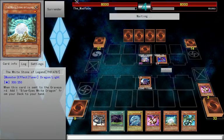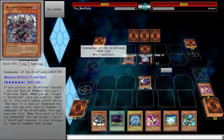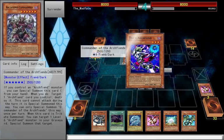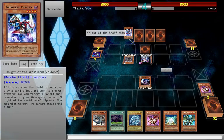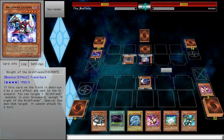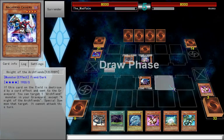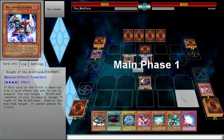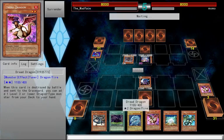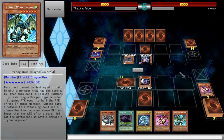It is time for the main phase two. If you control an arcane monster you can special summon — and then you do target. What? Oh my god, what are you doing now? So an arcane deck — that's nice. No, wait — what am I doing? I need to set my White Stone of Legend. I end my turn.